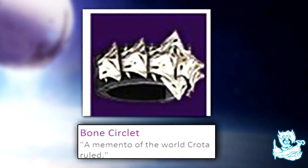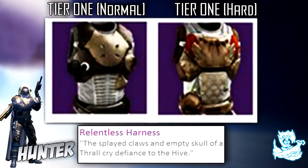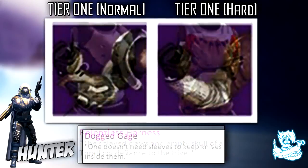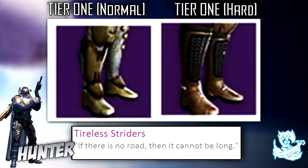Moving on to the Hunter — the helmets look insane. The tier 2 hard mode one reminds me of a Predator helmet; it's called the Unyielding Cask. The chest armor for the Hunter is called the Relentless Harness, the gauntlets look amazing, and the leg armor is called Tireless Striders.